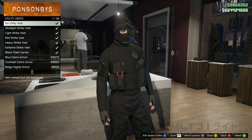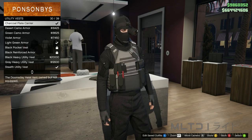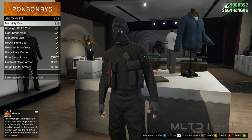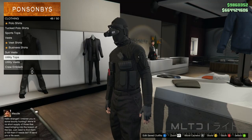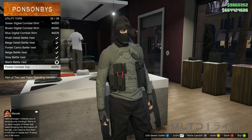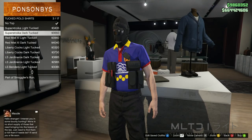You'll also notice that the pouches will remain even if you select no vest. Here you can see the pouches on a regular plate carrier, and I'm also going to show you what it looks like without a plate carrier. You are able to change the top that you are wearing. Unfortunately you aren't able to use any of the other coloured battle vests, but I believe they are the only ones you can't use.